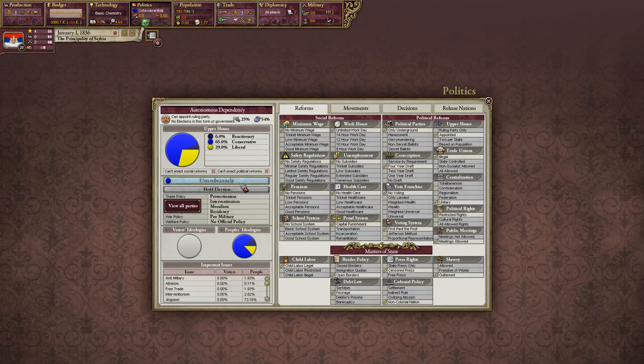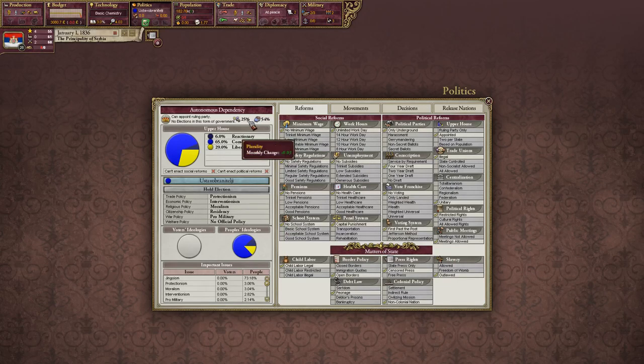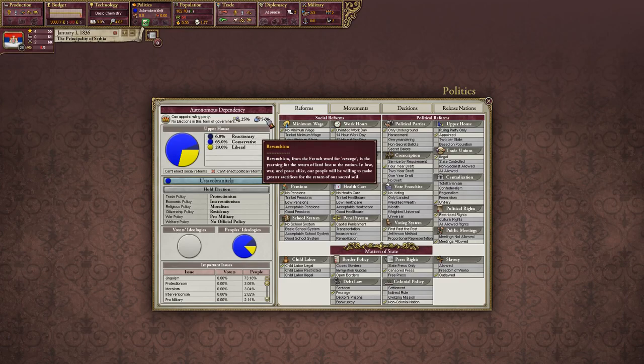Right now our ruling party is a conservative party. We don't have voting, but our people's ideologies are shown here. When we get the right to vote, we'll see voter ideologies. Jingoism is pretty big — that's your willingness to go to war as a nation. Plurality will affect our research rate and is reflective of our consciousness. Revanchism is your nation's people's willingness to take back land that was lost. Since we're Serbia with all those cores, people want our land back.